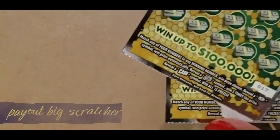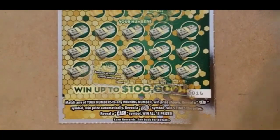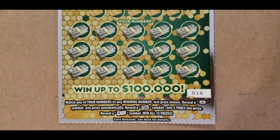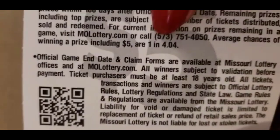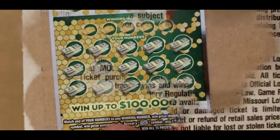The cash payouts are on tickets 16 and 17. The instructions: match any of your numbers to the winning number, win that prize shown. If you reveal a coin symbol, you win the prize automatically. A roll of money wins five times the prize, and cash wins all 15 prizes. The odds on these tickets are 1 in 4.05.